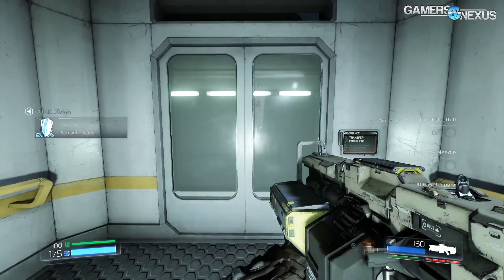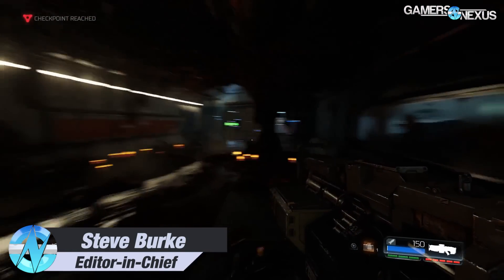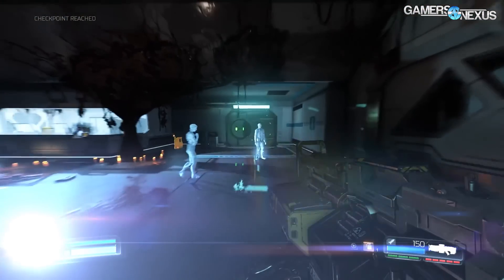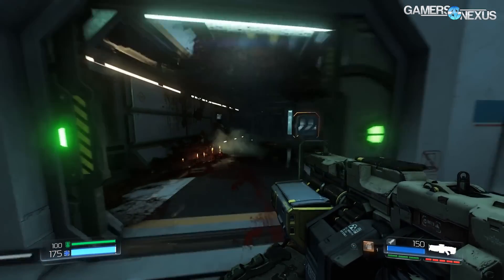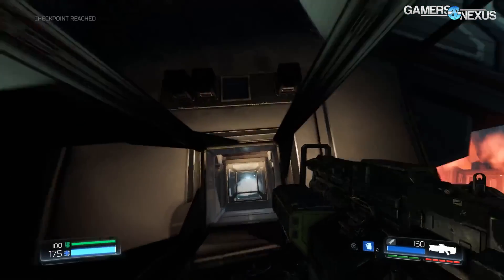Today we're looking at id Software's new Doom iteration, and this is running on the Vulkan API with a GTX 1080. This is the interesting part about the demo — otherwise it's just gameplay of Doom, which is of course a good-looking game, but we're mostly interested in the API and the GPU.